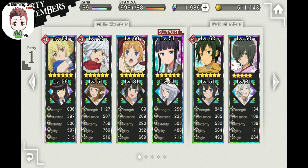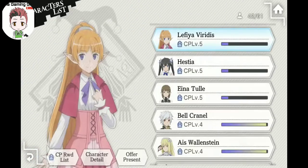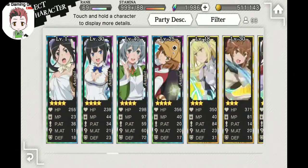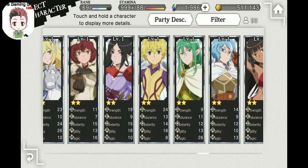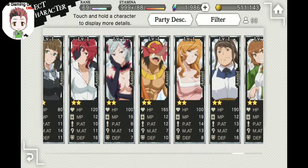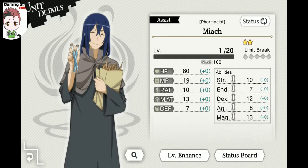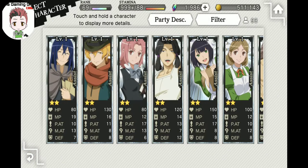Of course, four-star characters are always going to have superior stats from the gacha, but that doesn't mean two- or three-star characters have any less value. They all have their abilities and their specific roles. For example, this Lily right here is very good as a healer, and Miach is a great assist unit for PVP and other content, as he offers poison.